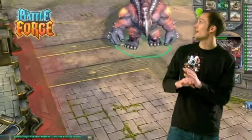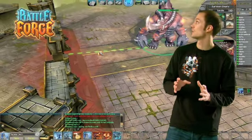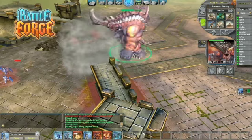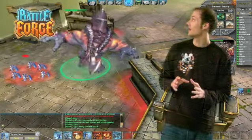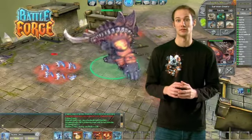Stampede will crush everything that is in Juggernaut's way, and I think it's worth spending power for that.